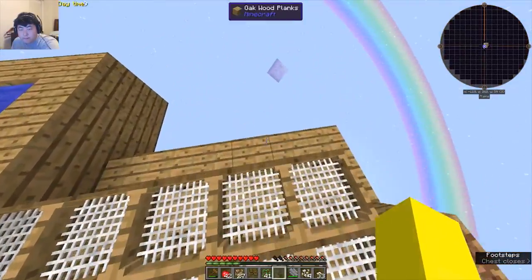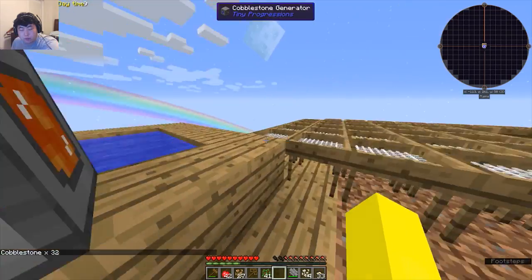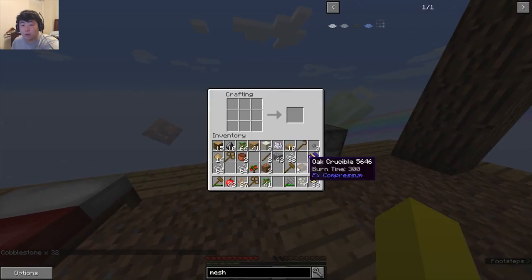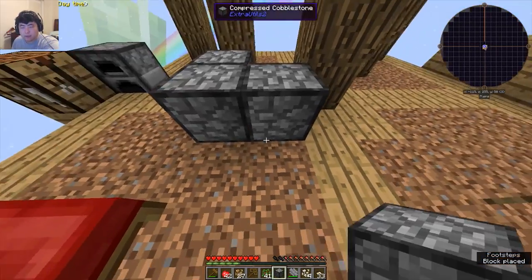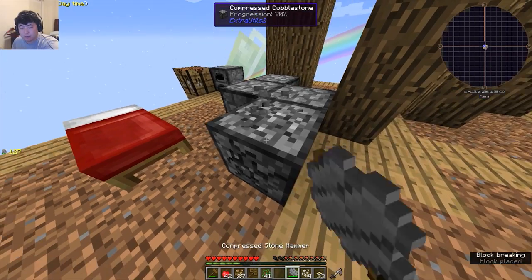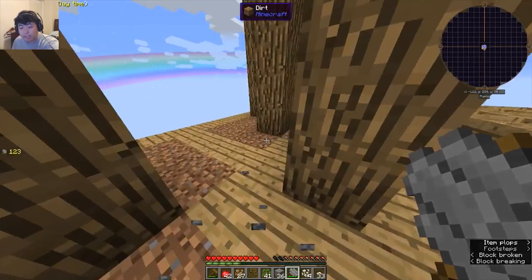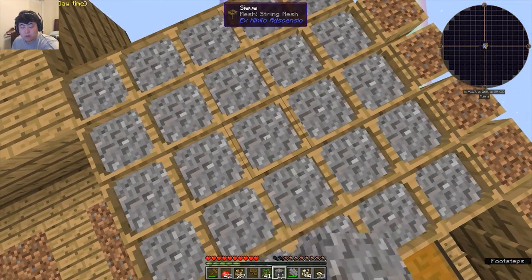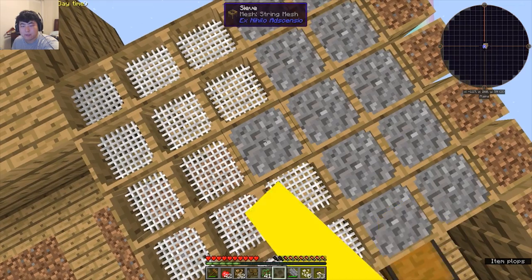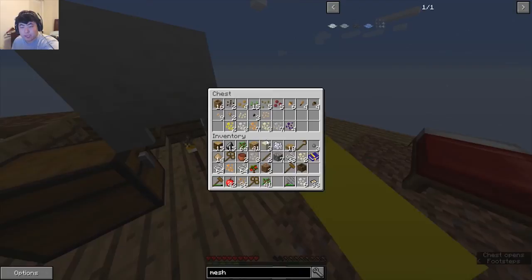I was a little nervous about the mod pack update — changes can be very hit or miss — but it's actually pretty good, it's really decent. Well put together. It optimizes some parts of the grind that were just not a whole lot of fun, so I appreciate that. I missed the answer — what does flint mesh do? Because we can now farm flint.